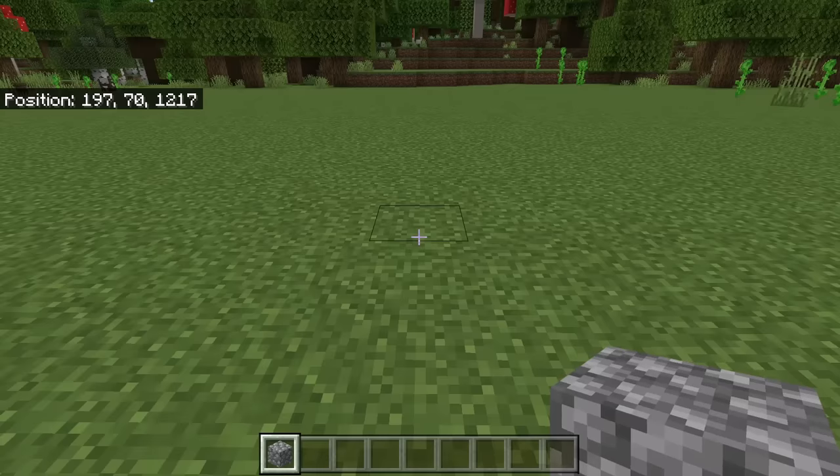The first step is to choose an area to make the farm at. This farm needs to be at least 100 blocks away from any villages, beds, or workstations.